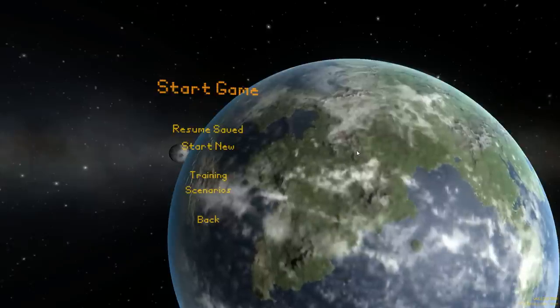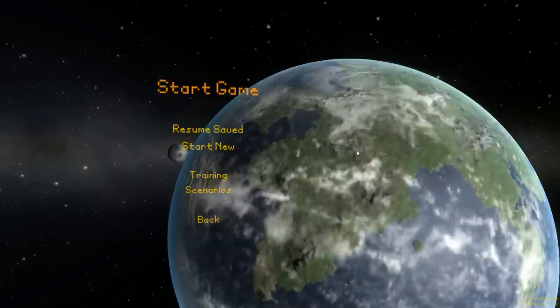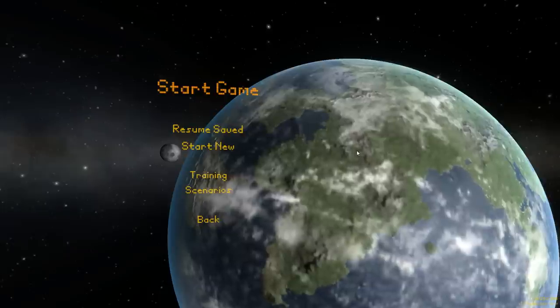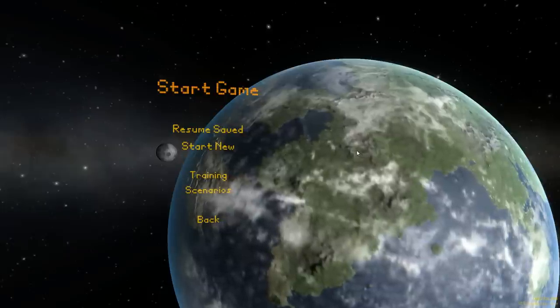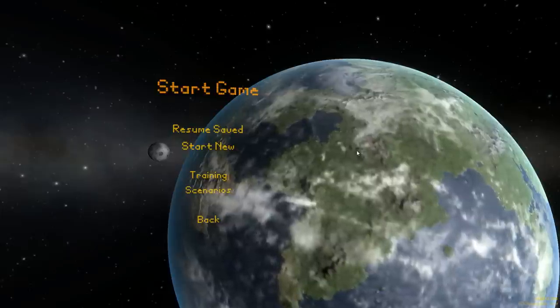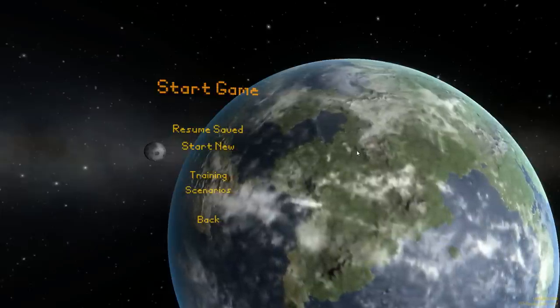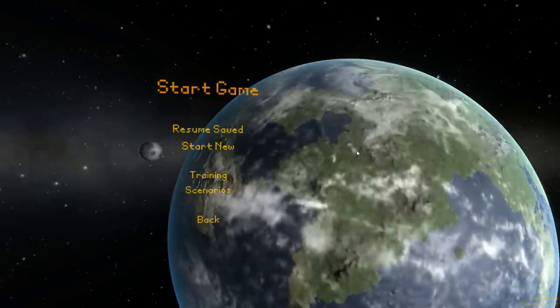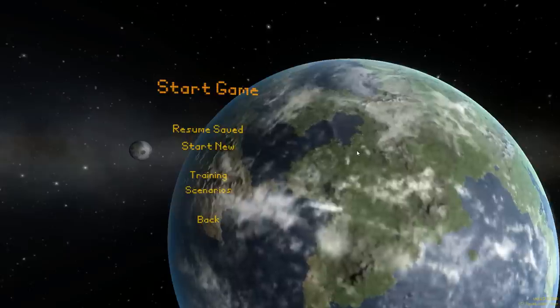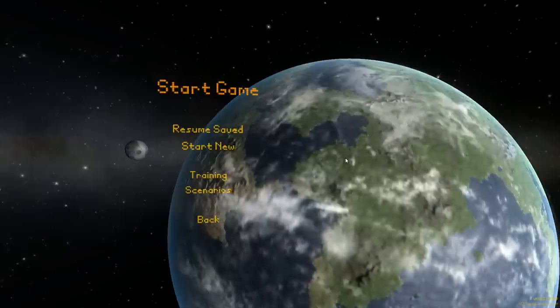Hello everybody and welcome to yet another episode featuring the Curve City Lights and Clouds mod. I'll link the file location in the description so you can download it if you want. What it basically does is make all the atmosphere planets look a little nicer — like they actually have atmospheres, complete with clouds and weather patterns.